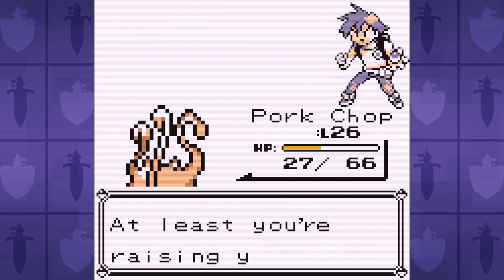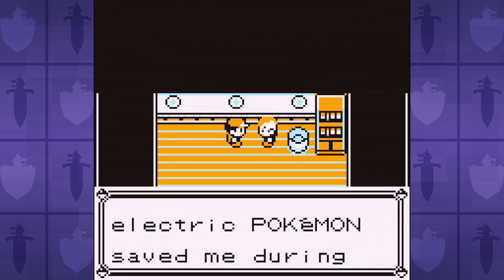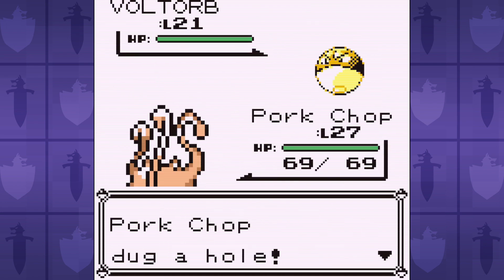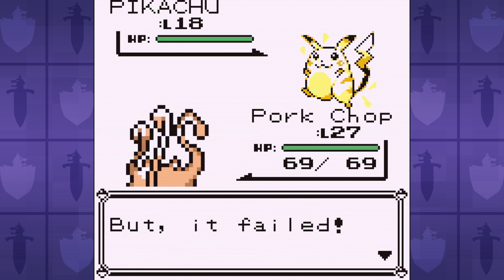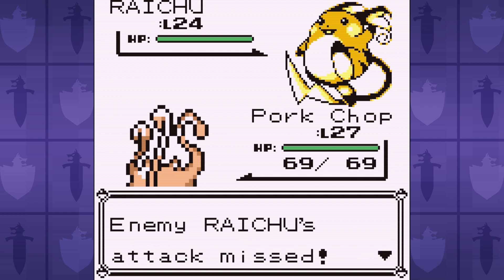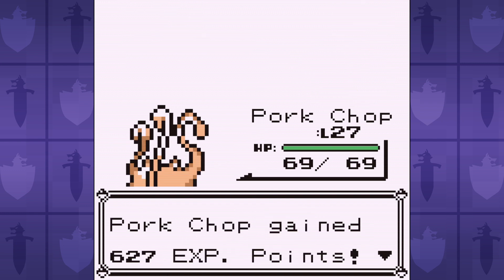Thankfully, we outspeed the Kadabra, otherwise confusion would be bad. But next up is Lieutenant Surge, and this one turned out better than it honestly could have. Our low special means Raichu's Thunderbolt could take us out, especially with a critical hit. So I was worried that Surge was going to go full Peter Gabriel and shock the Monkey. But instead, Porkchop dug its diggy hole and made quick work of Surge's team.